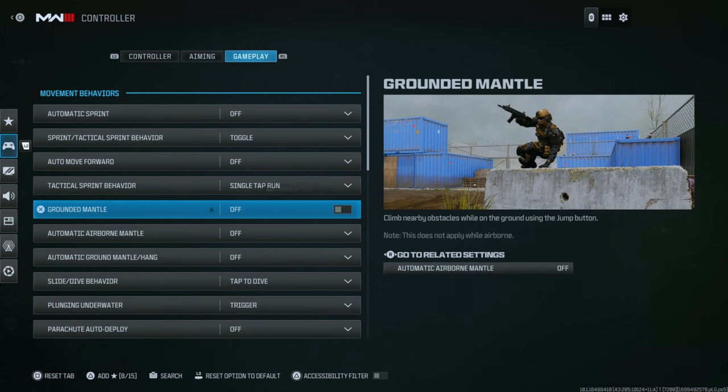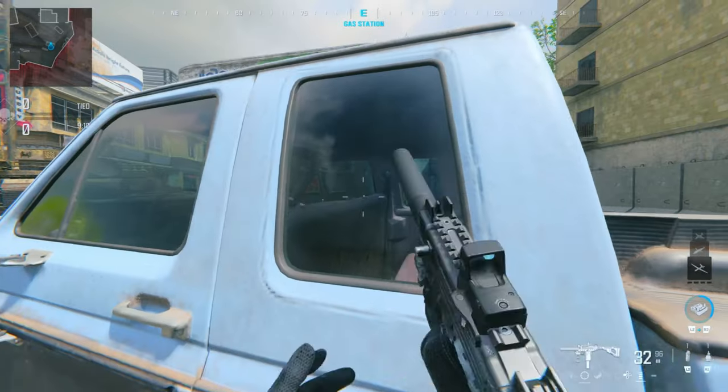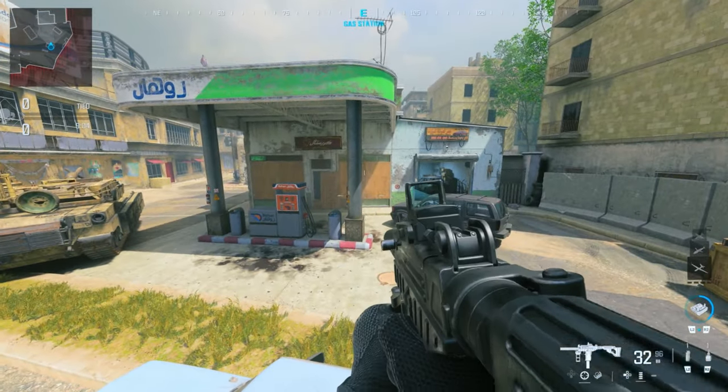Before moving on to the last setting, turn off Ground Mantle and Automatic Airborne Mantle. The reason why you want to do that is so your character will no longer automatically mantle anything around him — you will have complete control over that.